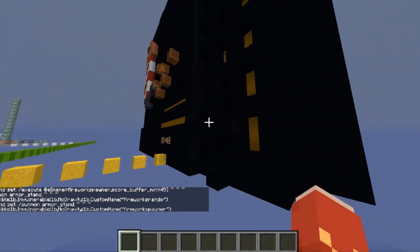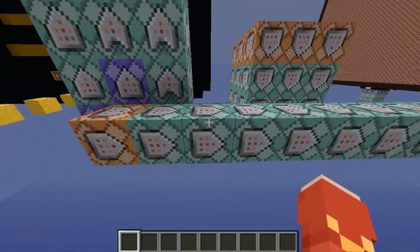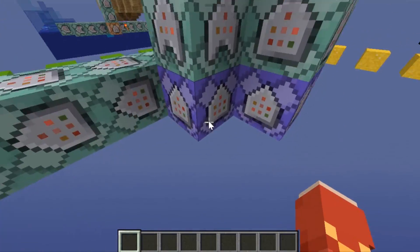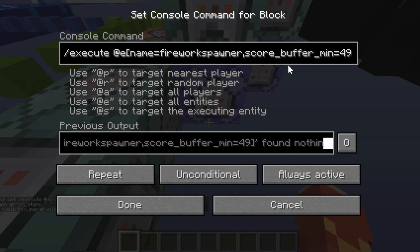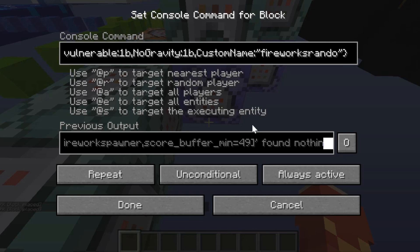They're teleporting around with a spread players command that's completely the same as this one, just with different coordinates and different range. And then basically they're getting a constant buffer — the same one that's in my other video with the buffer, the snowball fight video. Basically, what's going on here is whenever they reach a certain number, it's going to summon a Fireworks Executed at all. It's going to test to make sure they have a score of buffer at least 49. If 49 is successful, then it's going to summon an armor stand that's invisible, invulnerable, no gravity, and has the custom name of Fireworks Rando.